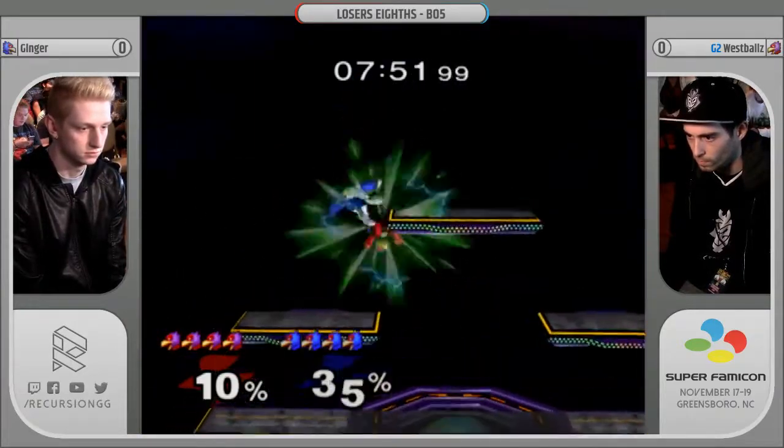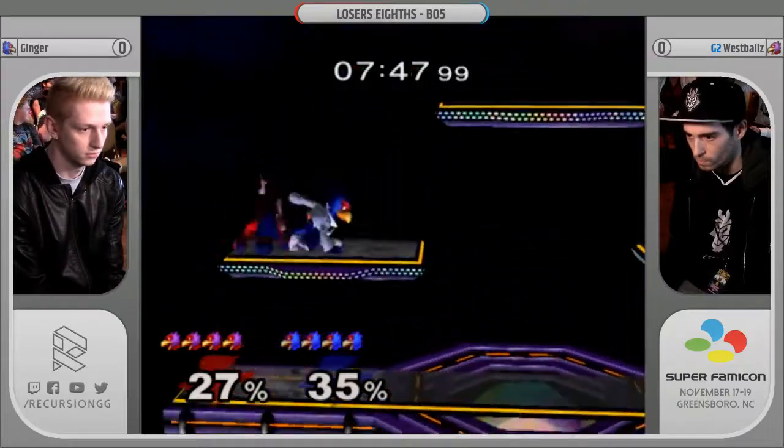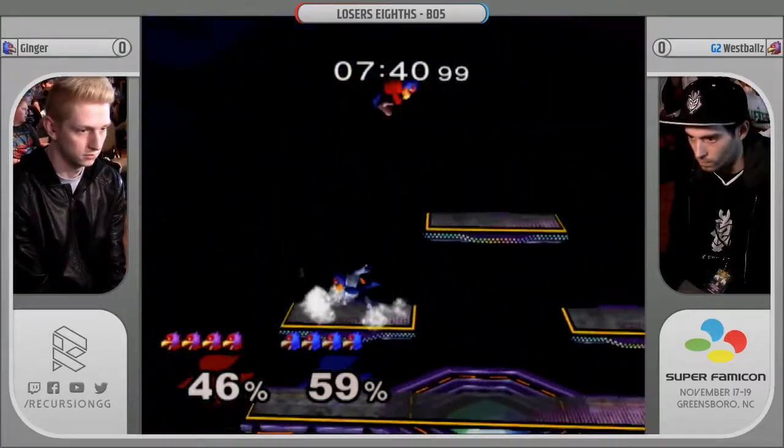How would you say that these two Falcos are stylistically different? Ginger plays a little bit more defensive than West Falls, but Ginger's taken a lot of stuff from West Falls. They do a lot of similar things, actually.